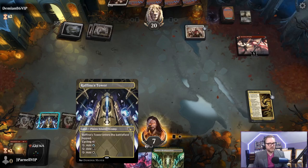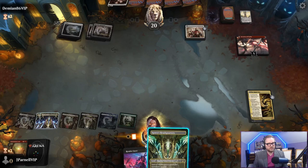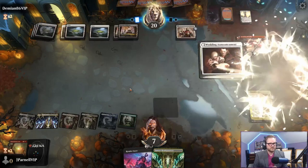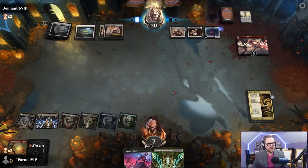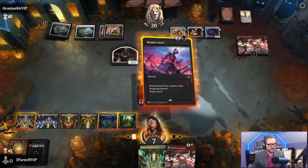Unfortunately we cannot Render Inert because this comes into play tapped. I think we're not going to play this because we might be cycling it - that still gives us seven mana. Wedding is back - it's back baby! Reckoner Bankbuster, make a 2/2. Transform this saga. First thing we're going to do is render this inert. This battle is now inert - one, two, three, four, five.